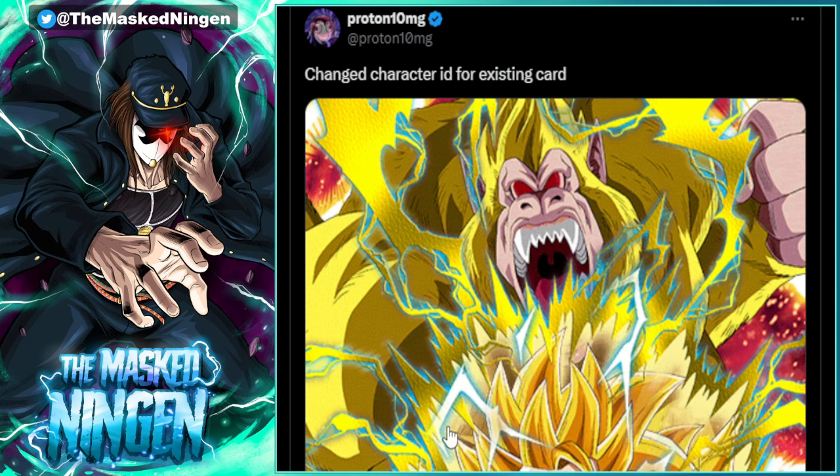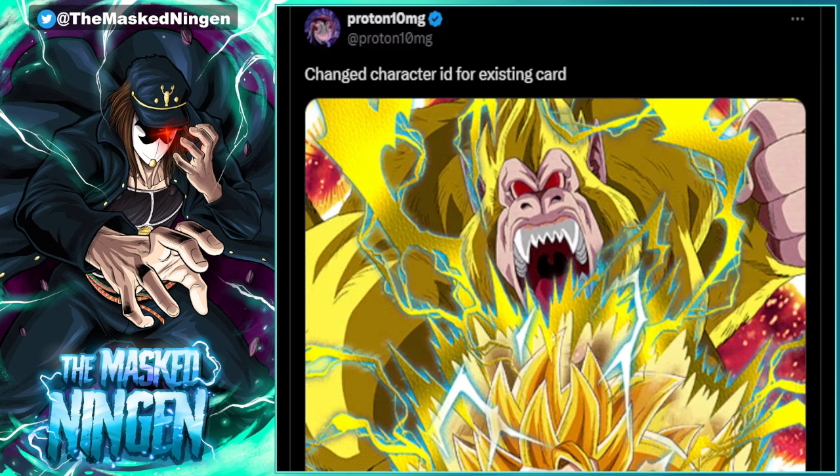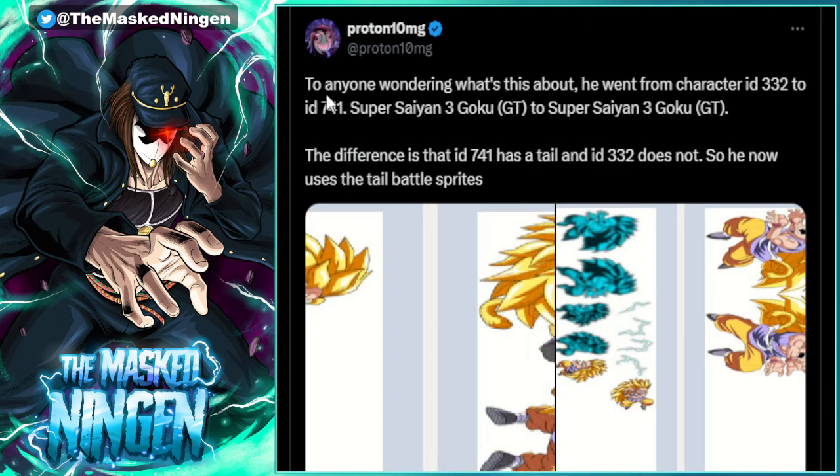The character ID for this card was changed — the STR Super Saiyan 3 GT Goku that transforms into a Golden Ape. He went from character ID 332 to 741. Those two things look exactly the same, but the difference is that ID 741 has a tail and ID 332 does not. So he now uses the tail battle sprites — essentially the sprite did not have a tail before and now he does.